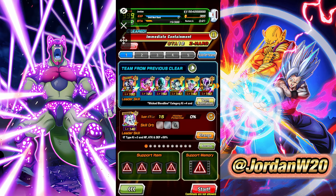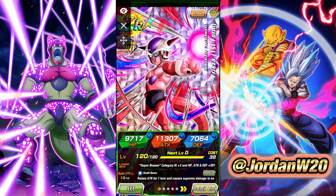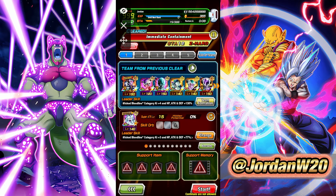All right everybody, what is going on? We're taking a look at the other EZA or Extreme Z Area unit that came out as part of the 9th anniversary. This is going to be how to EZA this first form Frieza right here. If you haven't seen my other guides, those will be linked in the description. If you scroll down, they'll have a linked video section, and you'll also see things pop up in the top right-hand corner. Be sure to click on those if you have not done the part 1 and part 2 farming guides.